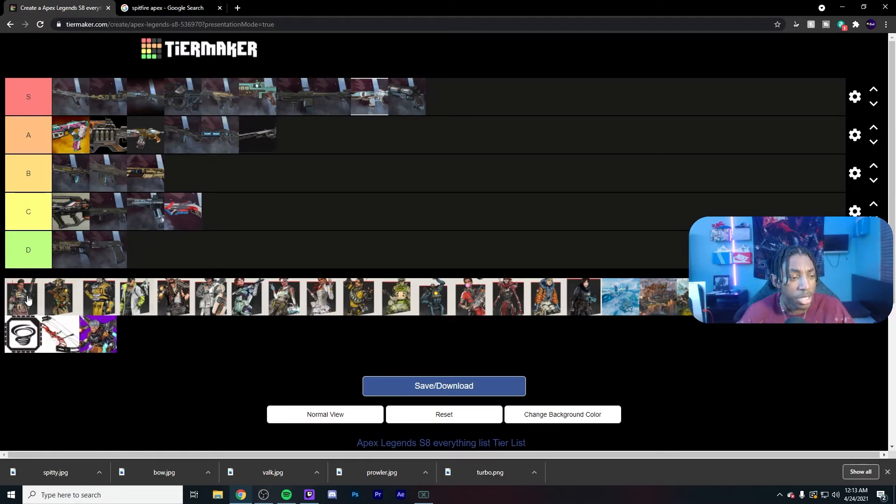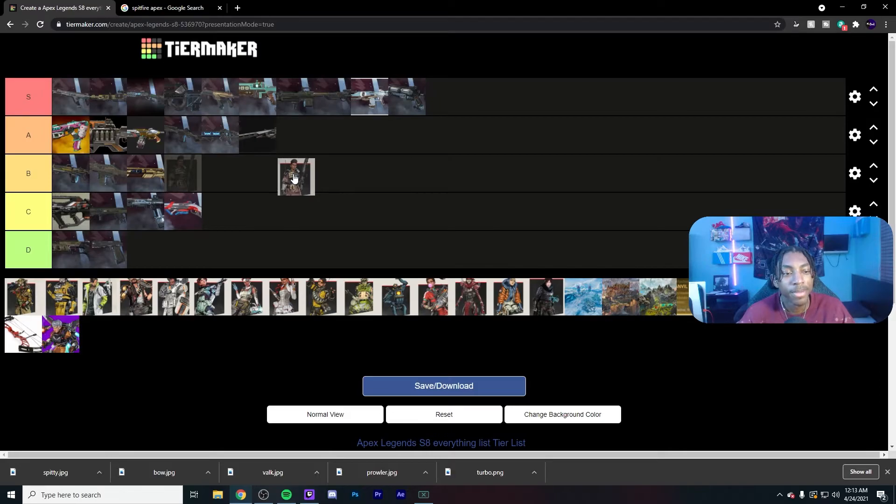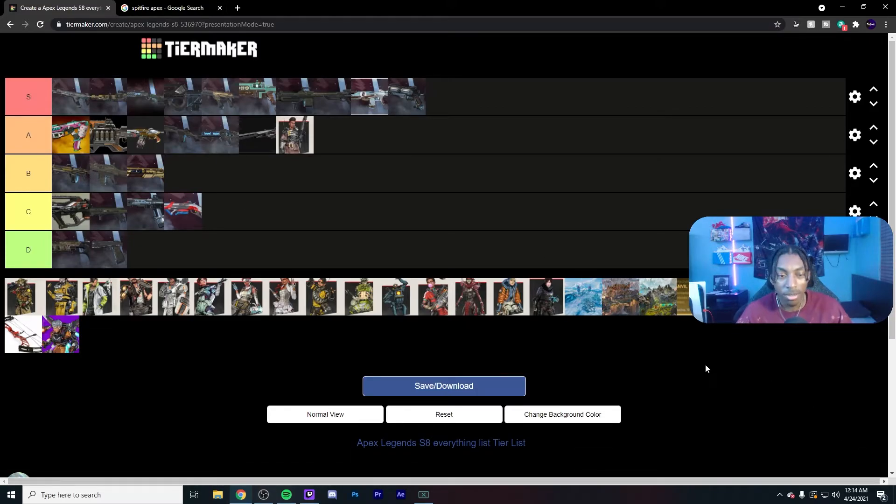Starting with Bangalore — you can call me biased but I got her in A tier. A lot of people have said she's been B tier since she came out, but I think since Olympus came out she's been able to shine more in open space. Her smoke is pretty much everything with Bangalore — it makes or breaks her in a game. The smoke obstructs vision so they can't see you and can't shoot you, which gives you a way to push, get into position, run away, or just reposition.